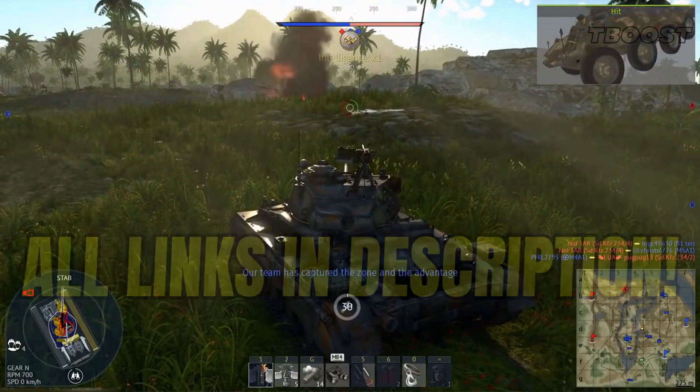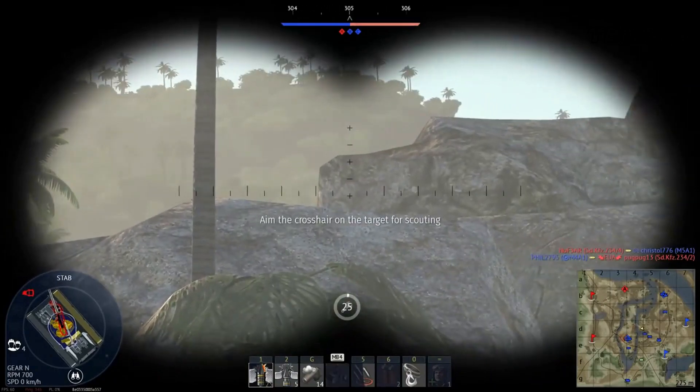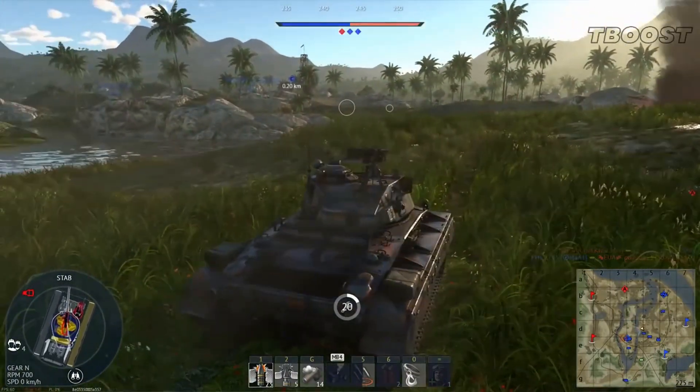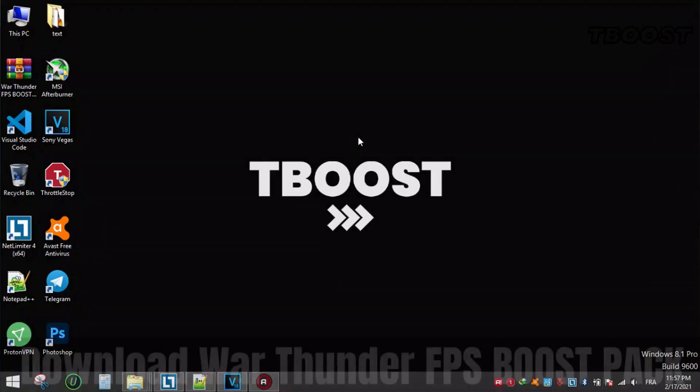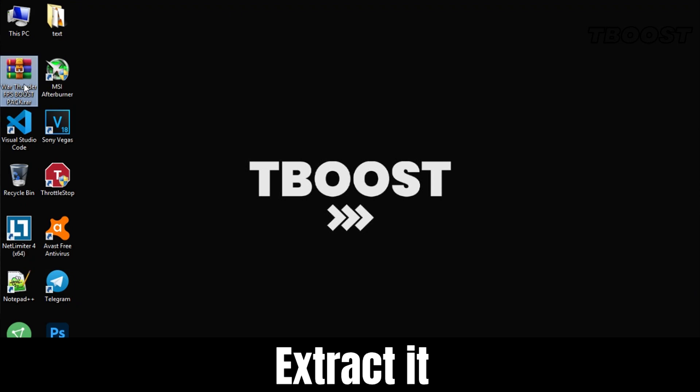First, this game is multiplayer, so you shouldn't care about graphics a lot — you need to get all the frames you can, which is why I created this config file for the game that gives 4 times the FPS you are getting. It's very simple to install. All you have to do is download the FPS boost pack file from the link in the description, and extract it using WinRAR or 7-Zip.